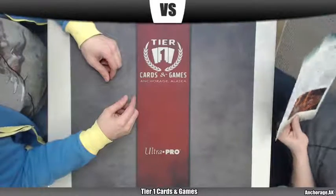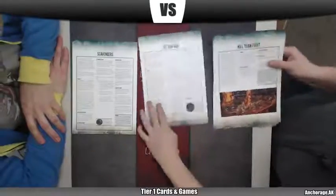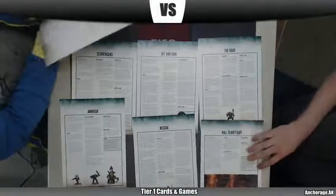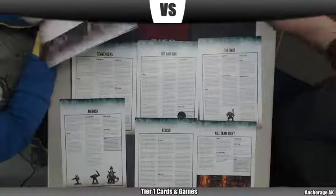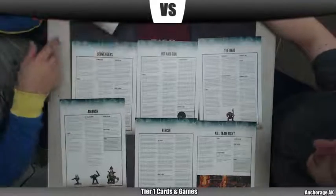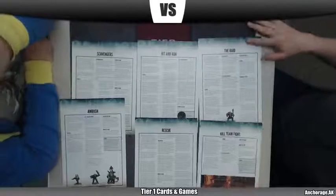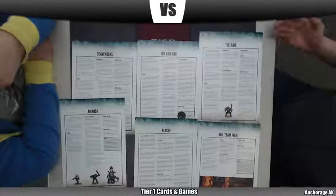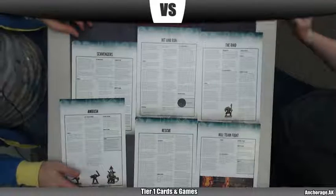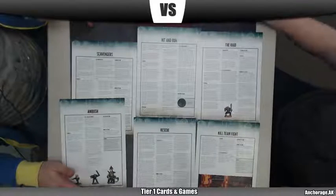We've got another one with just the cool little in-store widgets — these are all the special missions that you can do using the new rule sets. I think there's 6 of them total. Shadow War campaigns: Kill Team Fight, Scavengers, Hit and Run. So they're in the core book too. These will be for the in-store. So if you're just trying to suss out the game or you aren't sure about getting the big rule book, go find your local store and have them bust out the demo kit.